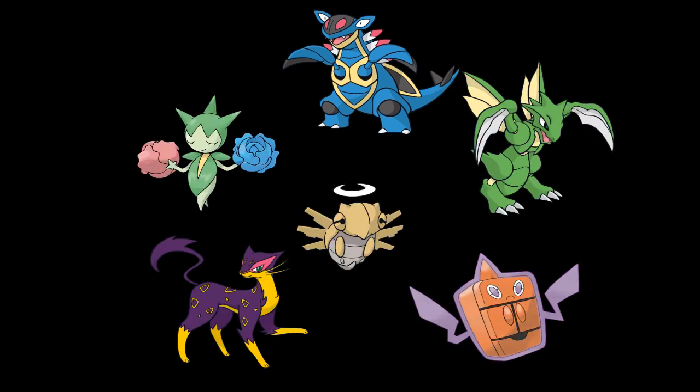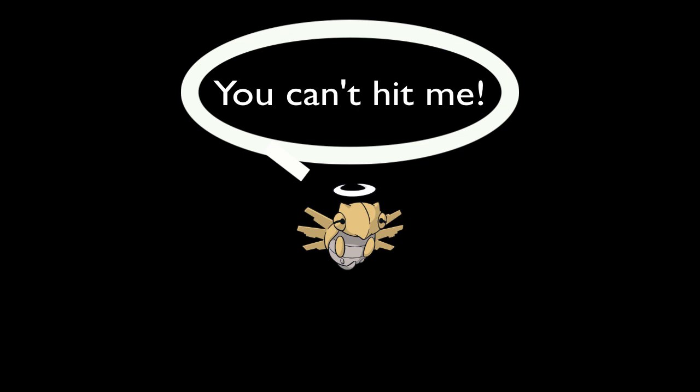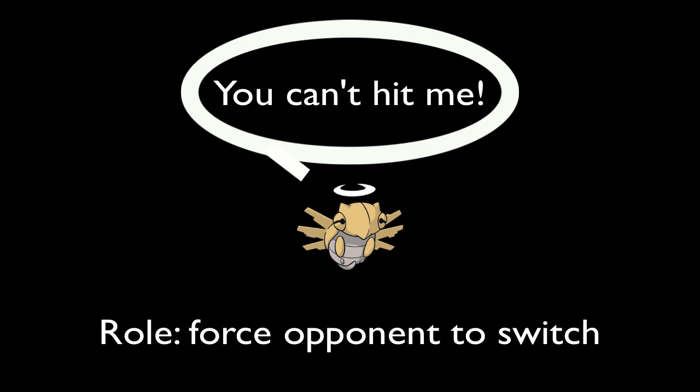I decided to make a team that revolves around Shedinja, but I didn't really want Shedinja to be like the lone survivor. Usually when you have a Shedinja on your team, you want Shedinja to be the only one that lives, and once you take out all the Pokémon on your opponent's team that can hit Shedinja, you win. But I didn't really want to go for that, since I figured most people would have moves that could hit Shedinja. So instead, I want to use Shedinja as a Pokémon that can force a lot of switches, and make my team revolve around abusing entry hazards.